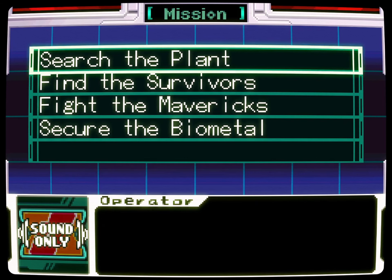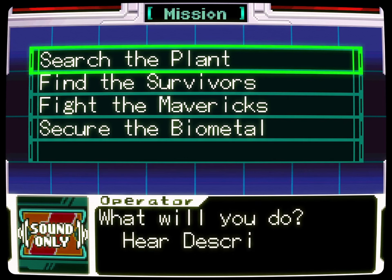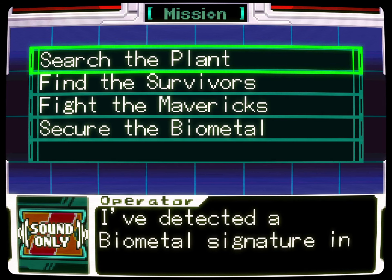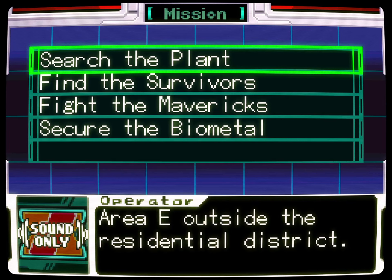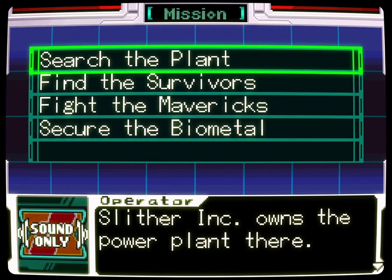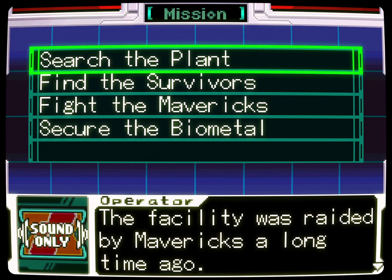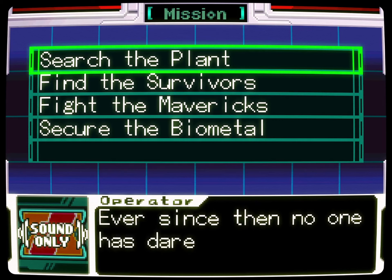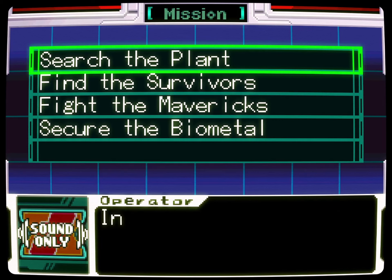Mission select: search the plant. I've detected a biometal signature in Area E, outside the residential district. Slither Inc. owns the power plant there. The facility was raided by Mavericks a long time ago, and ever since then, no one has dared go anywhere near it. Investigate the plant and retrieve the biometal.